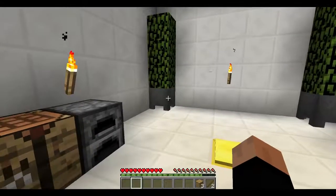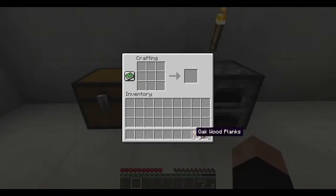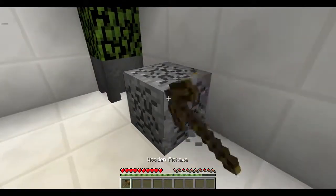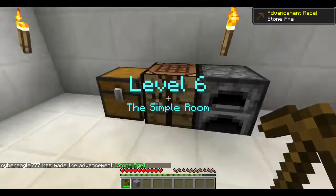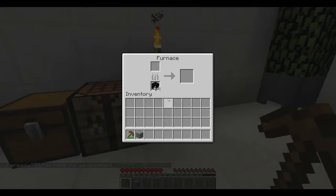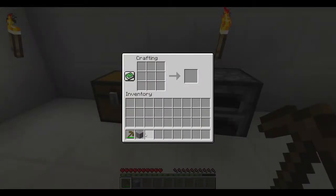I'm assuming this means I need to make a wood pick and probably mine that stone. It became regular stone — and wait, I wouldn't need to smelt it if it's already stone. Yep.